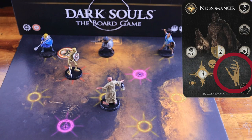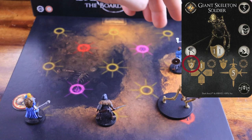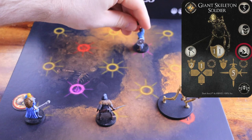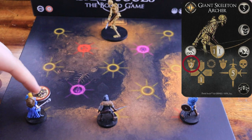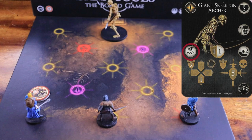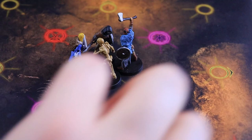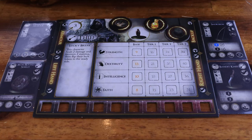The giant skeleton soldier moves one node towards the closest character, pushing and dealing two physical damage to any character on the same node. Then it attacks the closest character within one node of range, dealing five physical damage and pushing the character into another node, with a dodge difficulty of one. The giant skeleton archer moves one node in the opposite direction of the closest player character, pushing and dealing two physical damage to any characters on the same node. Then it attacks the character with the aggro token with infinite range, dealing five physical damage and pushing the character into another node. Note that only three characters and/or enemies can share a node at the same time — if there are already three models on a node and another moves onto it, players must push one of the three models already there.